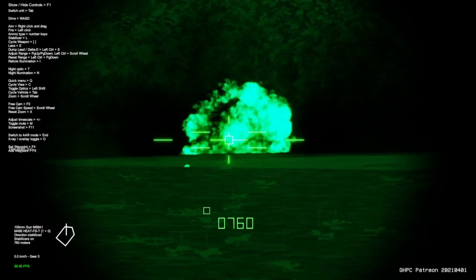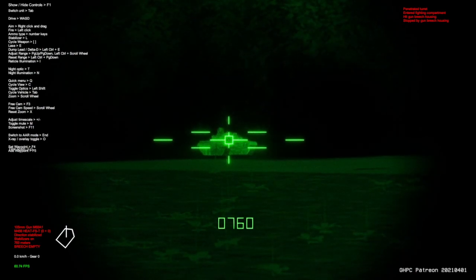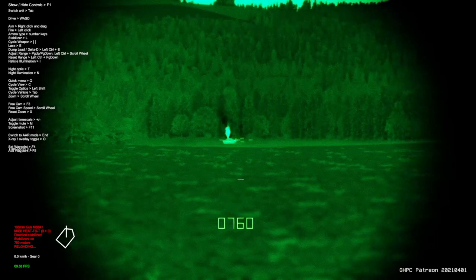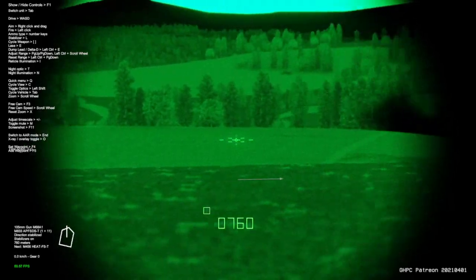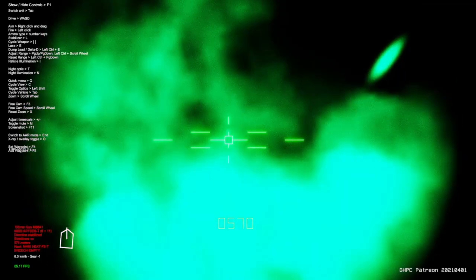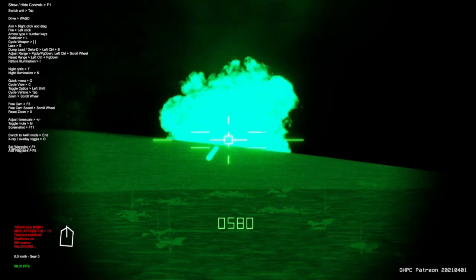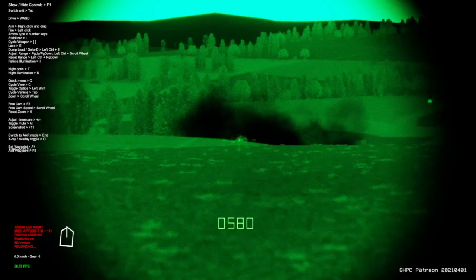I'm also limited on how many sabot rounds I have available, so right now I'm trying to aim for areas that may not have any type of composite or spaced armor. I found a good spot to shoot is right at the gun mantlet, right where the turret meets the hull, with a HEAT round. Generally speaking though, you want to use a sabot round against a main battle tank because you need that extra penetration to get through that thicker armor.